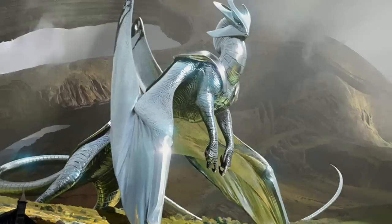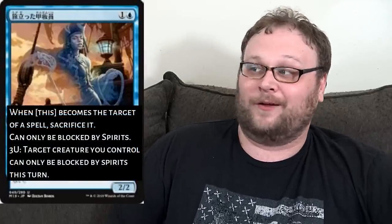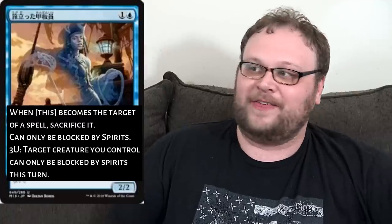Incoming translation — the next three cards will need a translation, so if their names change, don't blame me. First is Departed Deckhand, which is cool because it's a pirate. We haven't seen too many of those since Ixalan. It's two mana — one and a blue — for a 2/2 spirit pirate. When Departed Deckhand becomes the target of a spell, sacrifice it. Departed Deckhand can only be blocked by spirits, and there's really not a whole lot of spirits in Standard at all, so there's really not a whole lot that's going to be able to block this.